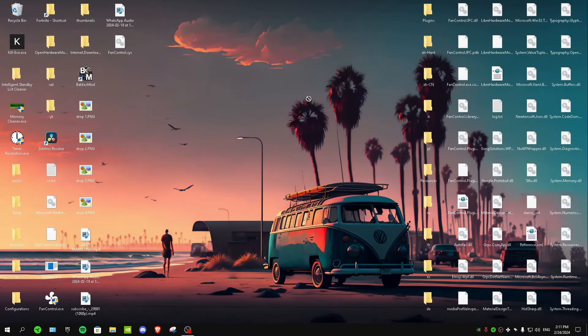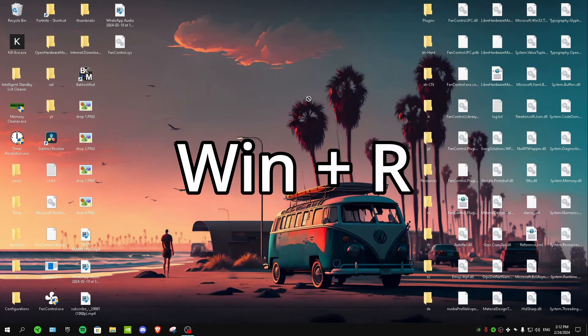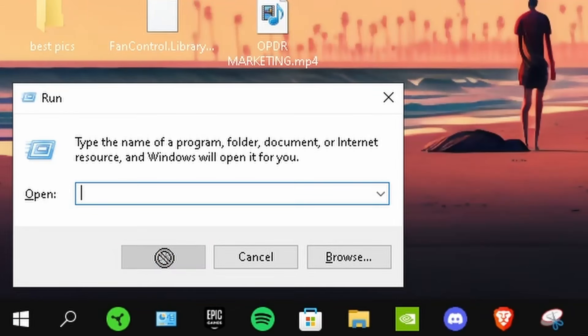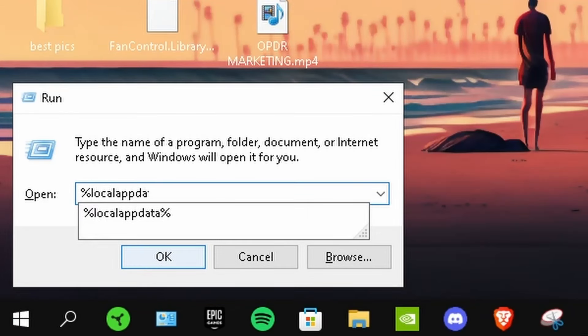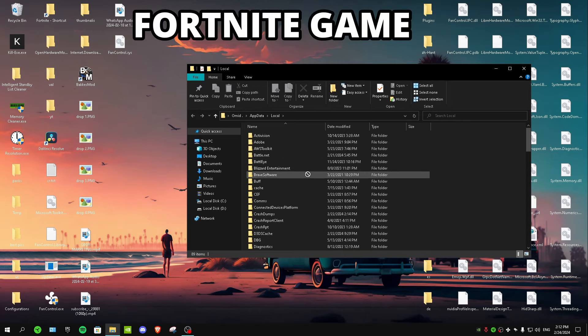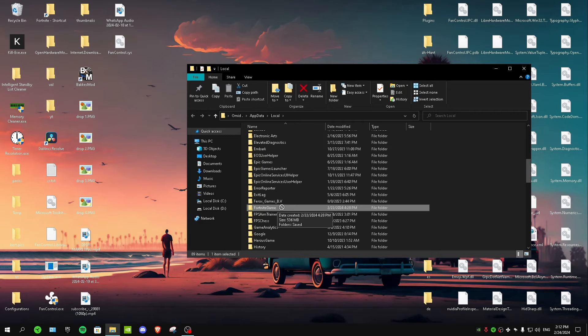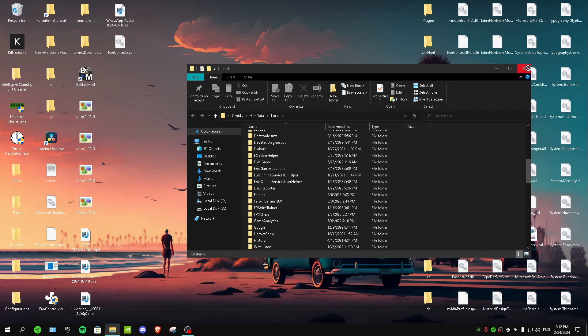The first thing we're gonna do is uninstall Fortnite's local files. This won't affect your Fortnite icon — it only deletes local files so you get fresh ones, and it resets your graphic settings. Press Windows+R on your keyboard, type '%localappdata%', hit OK, find the FortniteGame folder, right-click it, and delete it.